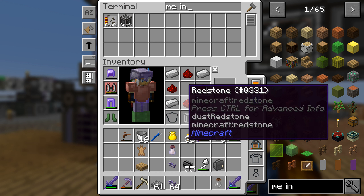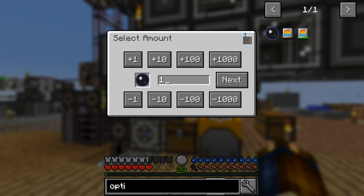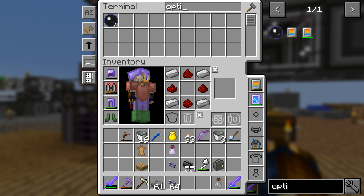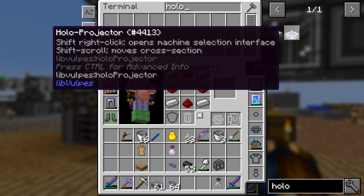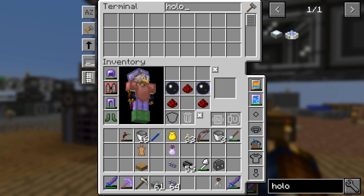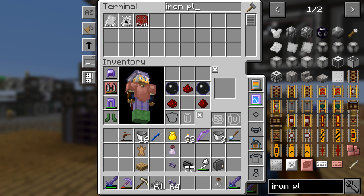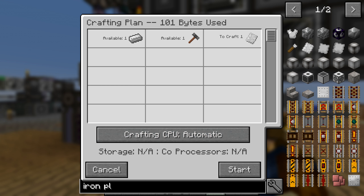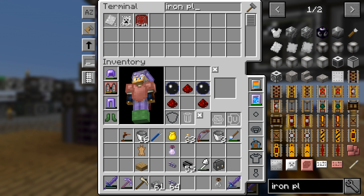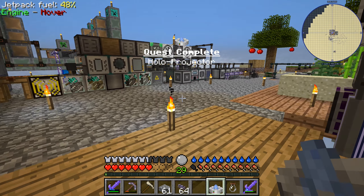We're gonna need a couple of those optical sensors — whoa! Let's make a couple. And then this whole little projector. Let's just make one manually — I don't need a recipe for that, I don't think. Quest complete! Holoprojector!